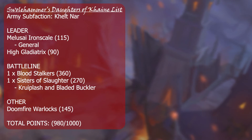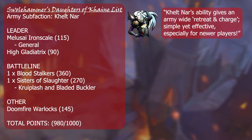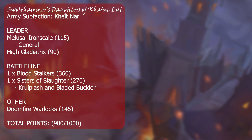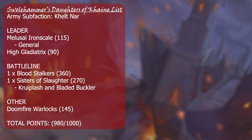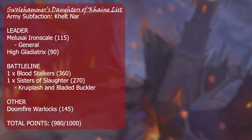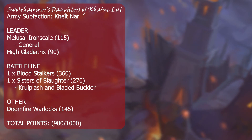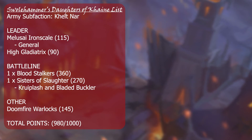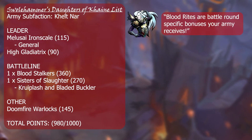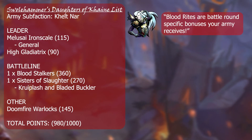Now onto Swolehammer's Daughters of Khaine list. We start with the sub-faction Khelt Nar, because we have a mix of Melusai and elves in our army. Some sub-factions synergize with one or the other. Others that synergize with both are Hagg Nar and Khailebron. Most people do Hagg Nar, but since we're starting off with the basics, let's learn how to use the blood rites table first before affecting it — so we're doing Khelt Nar.